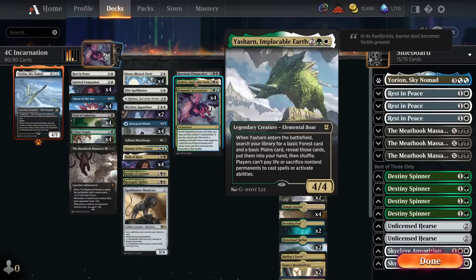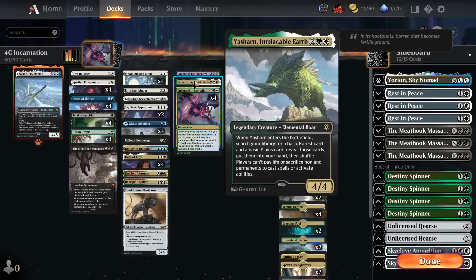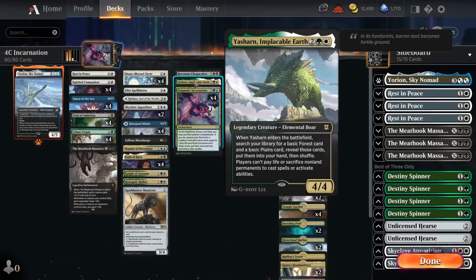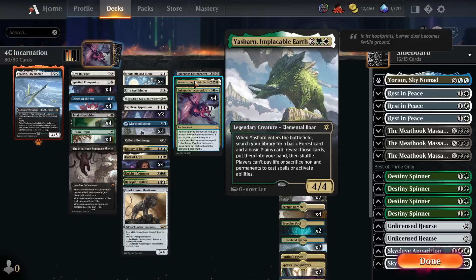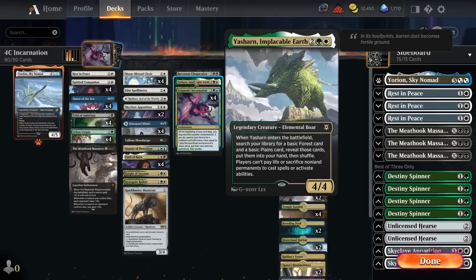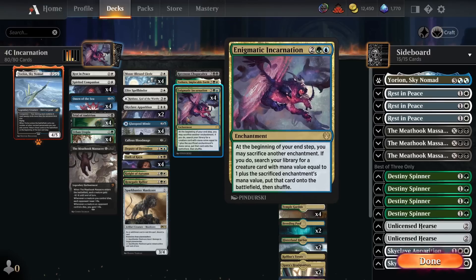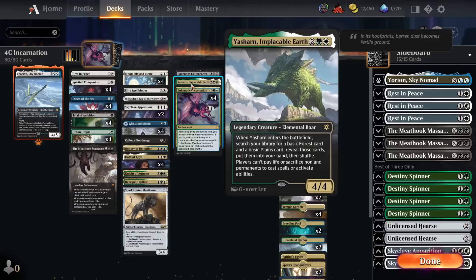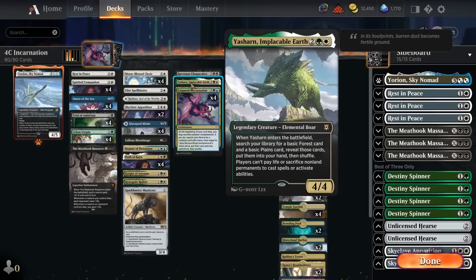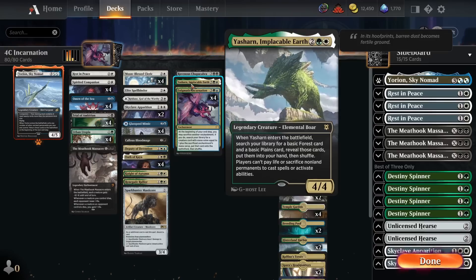We've also got a single copy of Yasharn, which is here predominantly for the Sacrifice decks. This is really strong game one because a lot of the time Sacrifice decks, unless they're running Binding of the Old Gods, won't have a great way to deal with Yasharn — so you can just steal game one. Even against the Corvold decks, the main deck we struggle to beat, rushing to a Yasharn can be effective. The main times I've managed to beat Corvold is getting Yasharn into play by tutoring an Oath of Kaya with Moonblessed Cleric, then sacrificing it to get Yasharn down. Even if the opponent plays Corvold, they'll only draw one card a turn off the Corvold trigger since they can't sacrifice anything else.